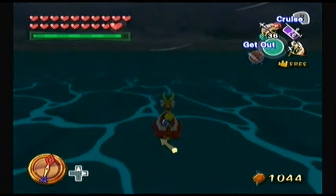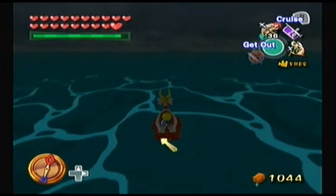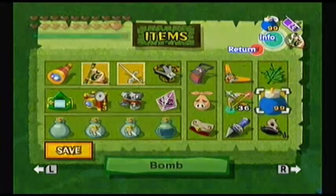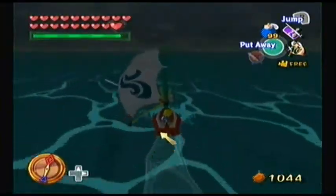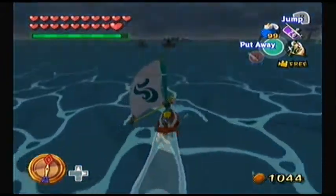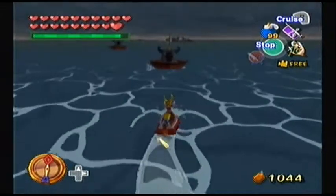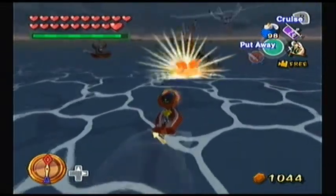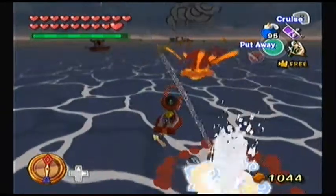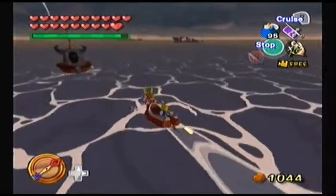Hello everybody and welcome back to the Let's Play Zelda: The Wind Waker. I promise you this will be the very last episode before we head to the final dungeon. I have three things on my agenda. The first is to get the very last heart piece that we need. It's actually on Rock Spire Island — if you kill both of these bomb ships, one of them will drop the heart piece in their little treasure ring thing.